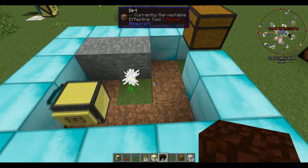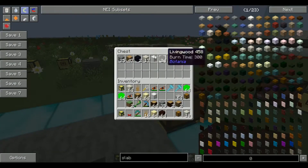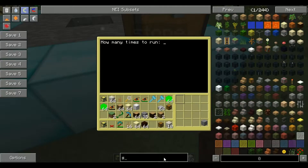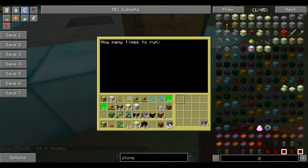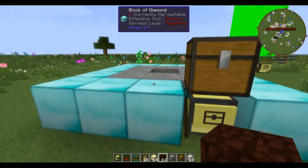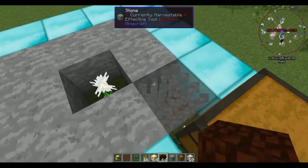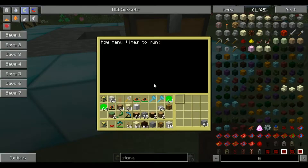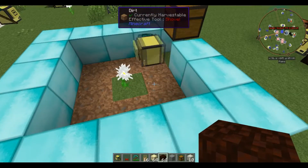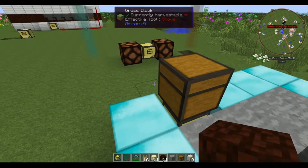Then it will come around and place the stone back, return to its position, and deposit its entire inventory except the slots I've designated that it cannot empty. Let's give it more stone just to make sure it's stocked up. It clears the whole inventory except the bottom right-hand slot. That's using turtle.inspect. If I run it now it says neither of the designated blocks were found, but if I change it to this block it should work. It doesn't check before every single block, which doesn't matter too much though it can be a little bit of a pain.